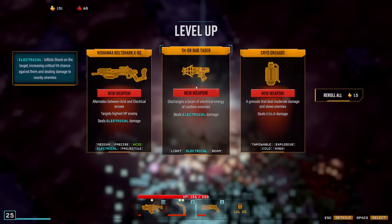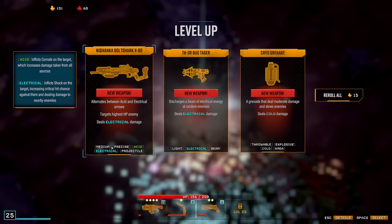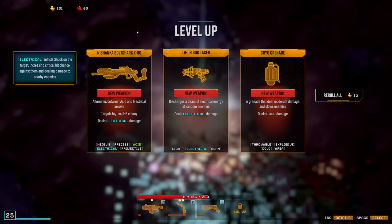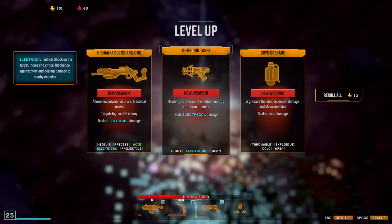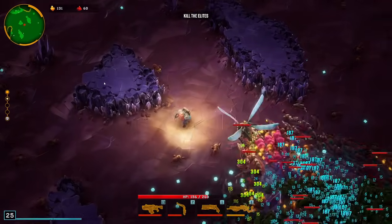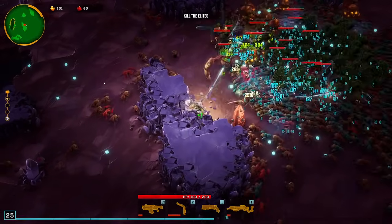Let's grab the bug taser. Nishanka would be okay — that's electrical and medium and precise. I don't think there's any precise upgrades. If I get that, it will unlock the light upgrades which I don't want, so I guess I will just grab that. Also it gives a source of a small number of the acid debuff, which might help.